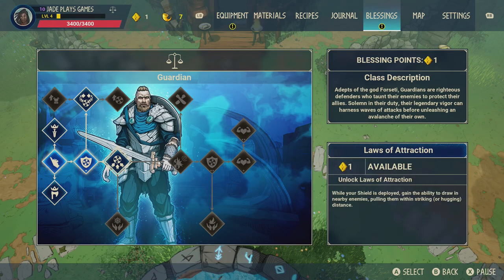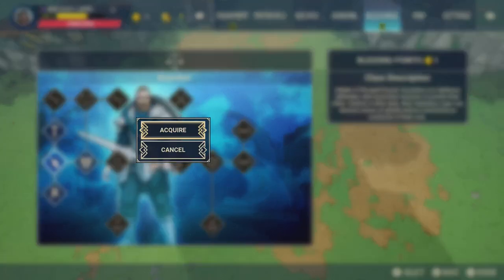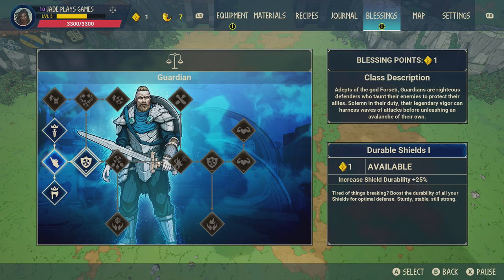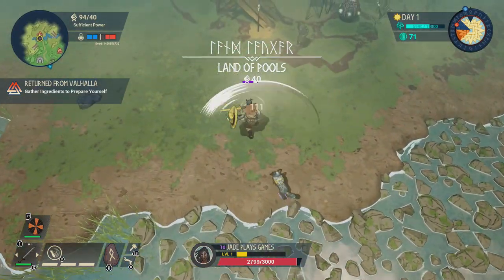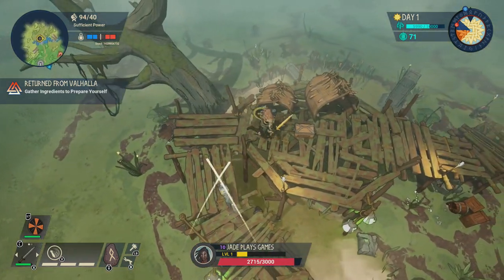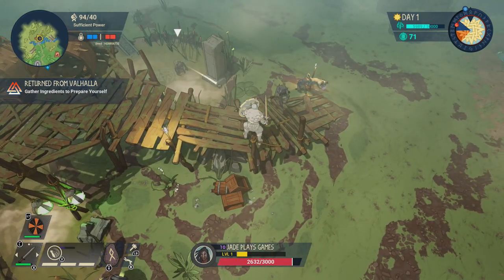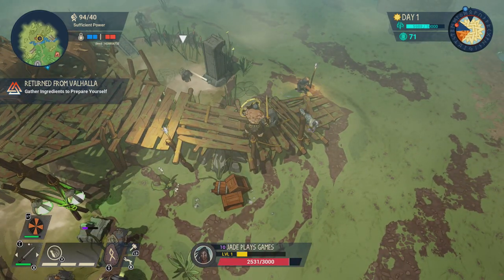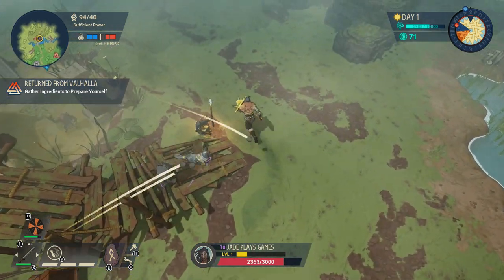I told you guys that you might have a little bit more luck unlocking the Sentinel by using the Guardian. To unlock the Sentinel you have to take 25 hits of damage in 10 seconds. With some of the shield abilities the Guardian provides you can have more durability on your shields — it won't break and you'll be more defensive, especially taking damage from all directions. Go to the Land of Pools and find a goblin encampment.